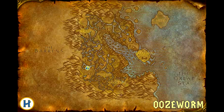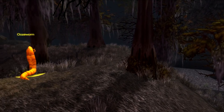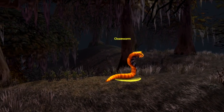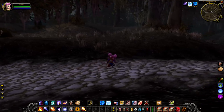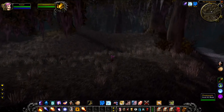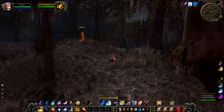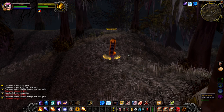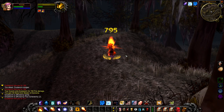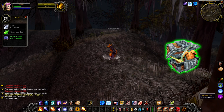Our seventh rare in Dustwallow Marsh is Ooze Worm, just to the east of the Den of Flame. I believe he's the only worm in Dustwallow Marsh, and he's really cool looking — he's got a really unique model with green eyes and everything. Nothing really particularly special about this guy, he just kind of attacks and he's just on a hill. It's really weird — I'm not actually sure why he's here, but more greens can't hurt, and that's exactly what this guy drops. Kill him and you will get a random green.